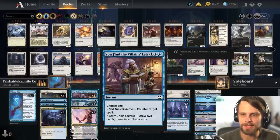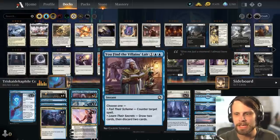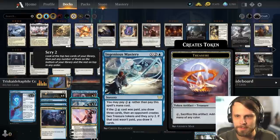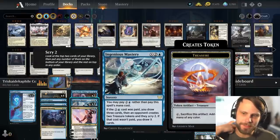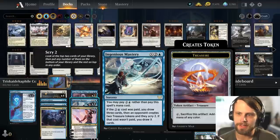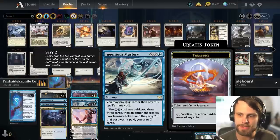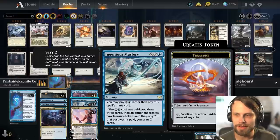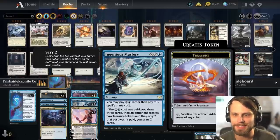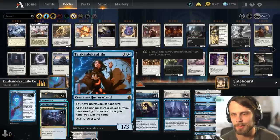We do have You Find a Villain's Lair to protect some of our other pieces with counter magic, and you can also use it to draw some cards, which is great. Ingenious Mastery lets you pay two and a blue rather than its full mana cost — if you do, you draw three cards and an opponent creates two treasure tokens and scrys two. If you pay the full cost, you just draw X cards. This is a really easy way to trigger that Triska Decaphile on the next turn.